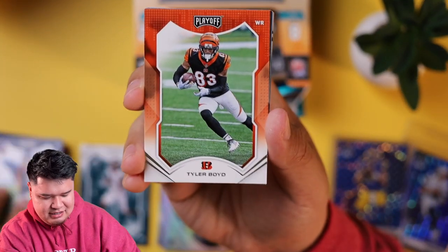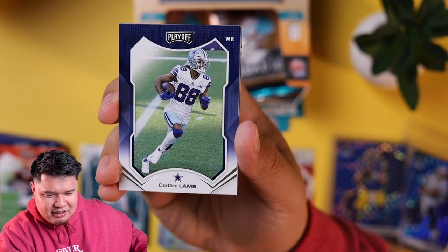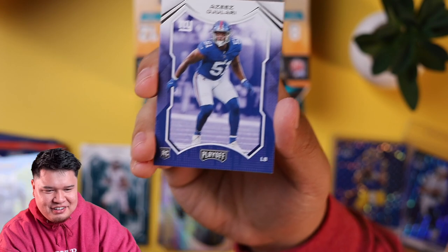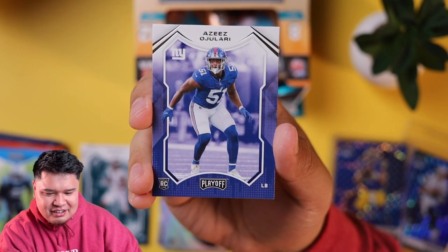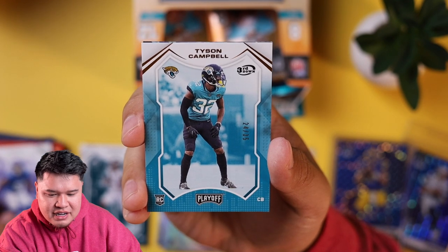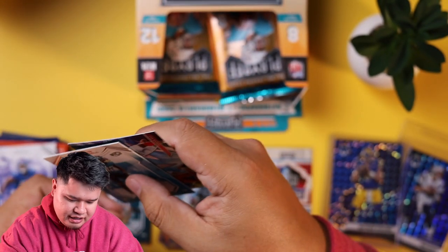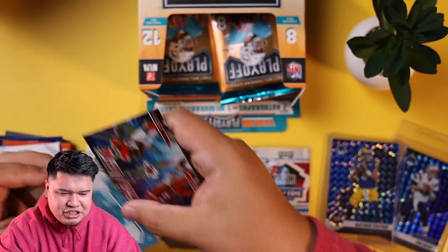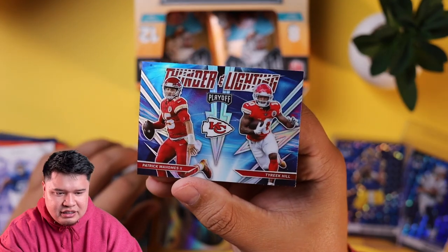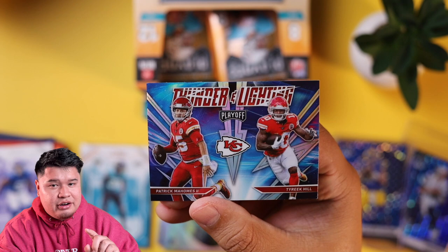We got Drew Locke, Tyler Boyd, CeeDee Lamb, Brian Burns, and a numbered out of 35 Tyson Campbell — third-down cornerback from the Jaguars. That's a nice card. Any low number — I'm a big low number card guy. If you guys are new to the channel, I actually like low number cards better than autograph cards, especially sticker autos. If it were on-card autos, different story.